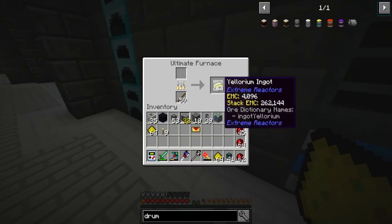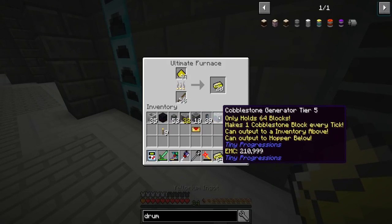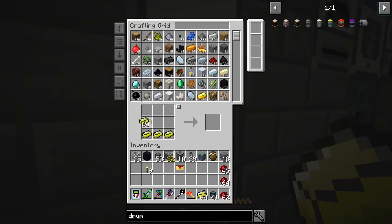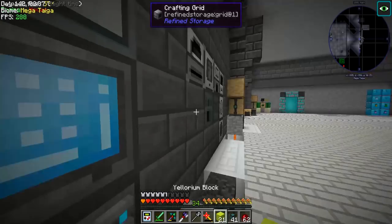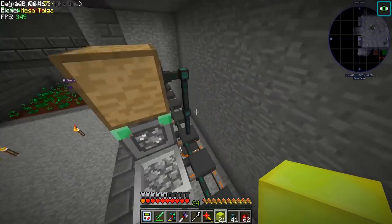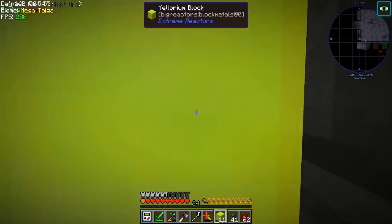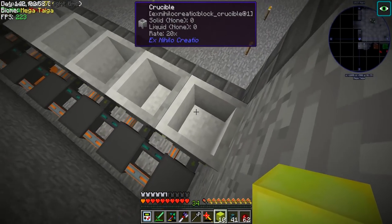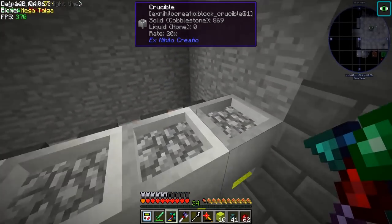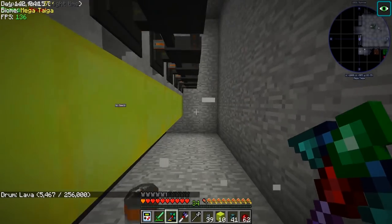All we have to do here is smelt up these ylorium ingots, which we get from sifting, and because we have this ultimate furnace we can do this super fast. I've also found it's better to use sticks because they're very easy to come by instead of the super expensive coal blocks. Okay, is this at 20? Yes, it's at 20. Look here — they're refilling — perfect, that's what we want. And we're actually going to go ahead and move up in the lava production.